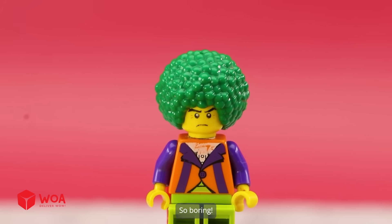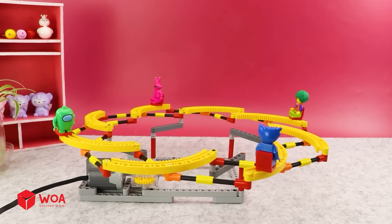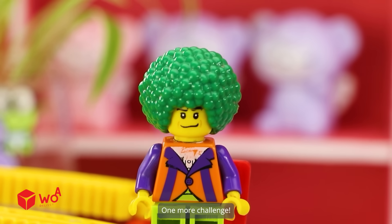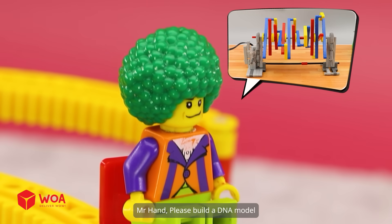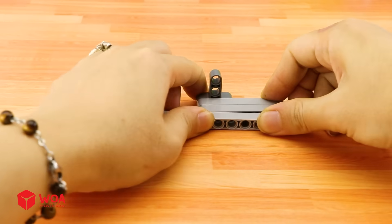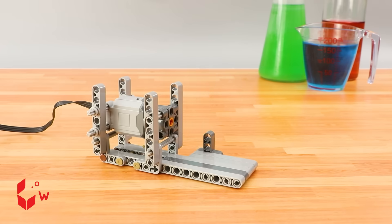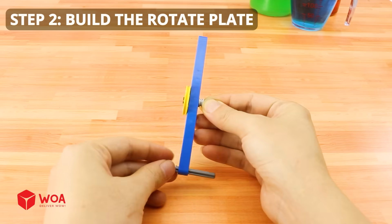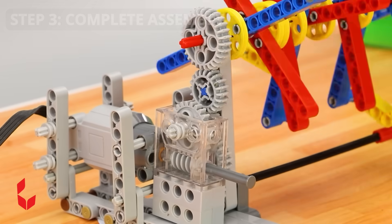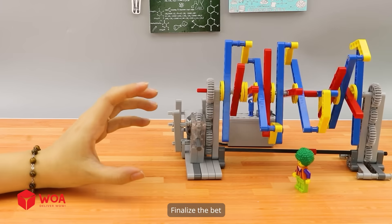So boring! Will you give up? One more challenge — please build a DNA model. Wait a minute, you will see it soon. How to build the DNA model: step 1, build the motor shaft; step 2, build the rotate plate; step 3, complete assembly. I hate it! Next time, don't be so naughty. Finalize the bet — I haven't lost yet!